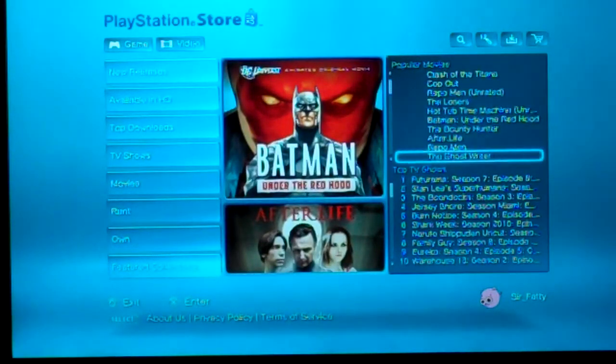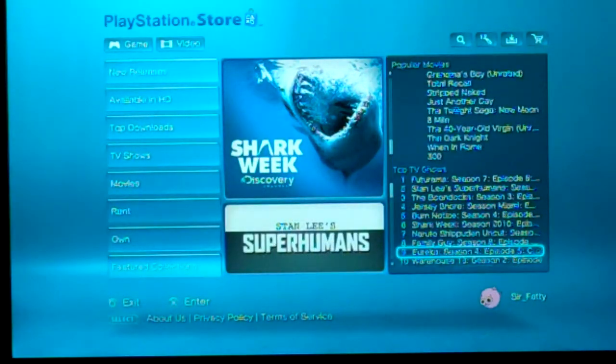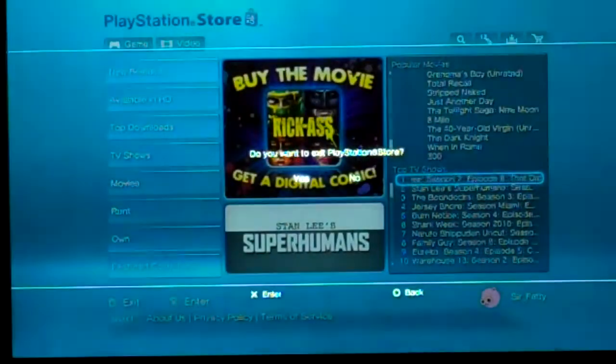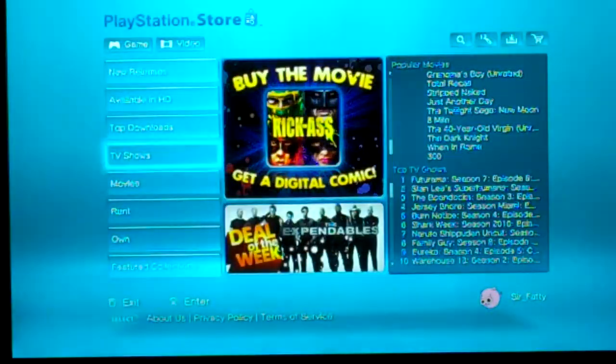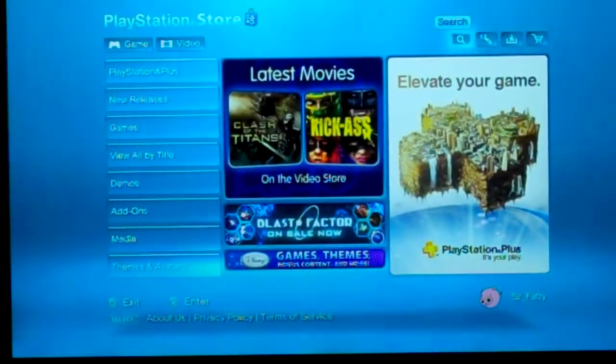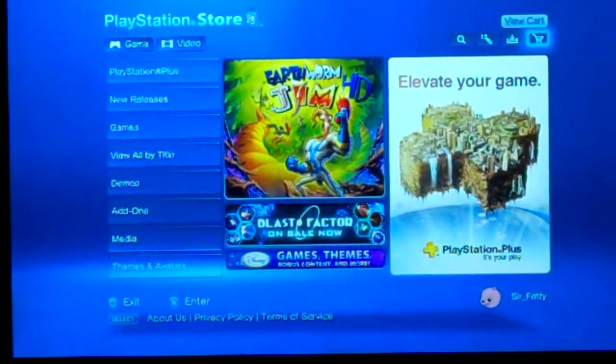That's the Netflix part built into this — Futurama, and we watch Shark Week and everything. Also, over here you have Search, Redeeming Codes, View Downloads, and View Cart.